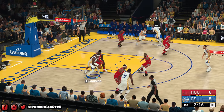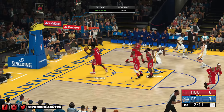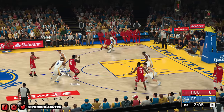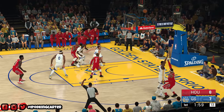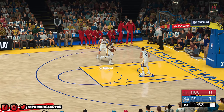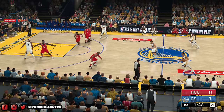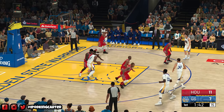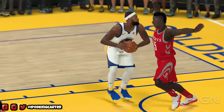Curry dumps it down in the post to Cousins. Come on, spin off him — oh my god, excellent release, but it was right in a person's face. If he had spun off the shoulder and gone a little deeper in the paint I would understand, but not directly in someone's face. Melo takes another shot and it goes down — Melo is getting hot out here. Does Melo have a takeover badge? I would love to see Melo take over a game.